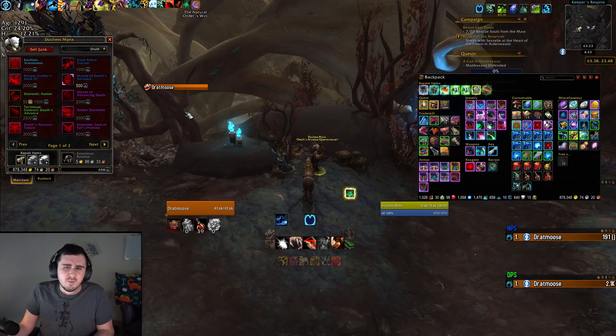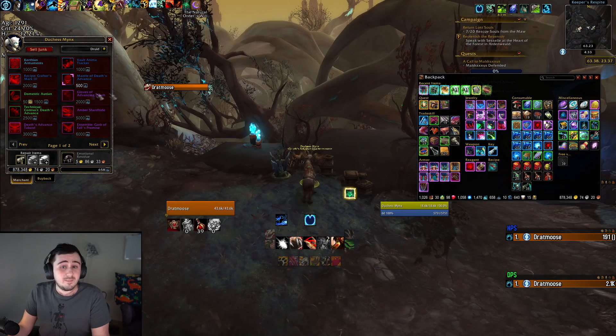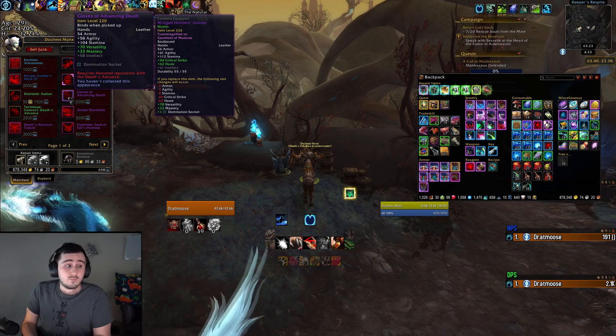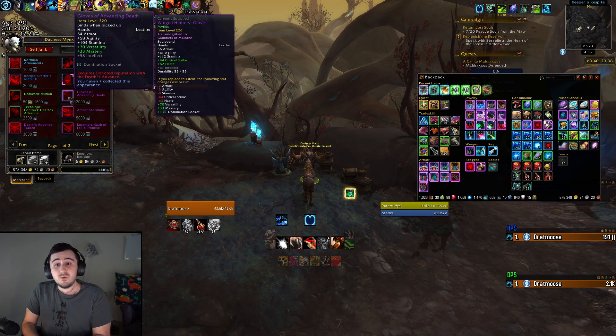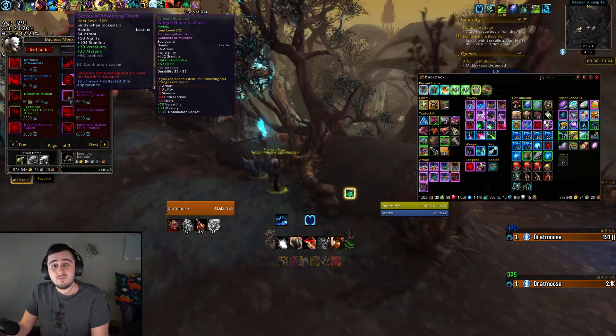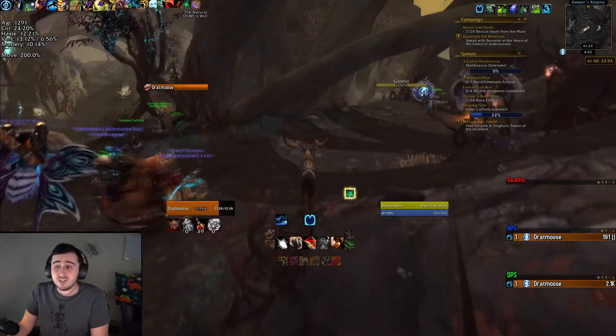Deaths Advance — the most powerful thing for character power level is a 220 domination socketed item, one for each armor type. You normally need to get to Honored to get this, and it would probably be good to have going into Heroic or Mythic Week if you can't get a drop from the raid that has a domination socket. It's a small power level increase, but not a huge deal.